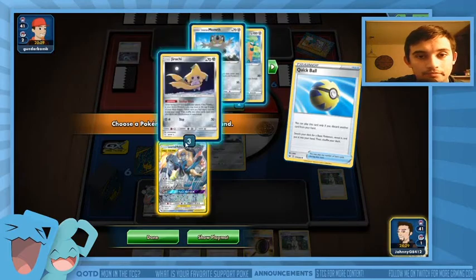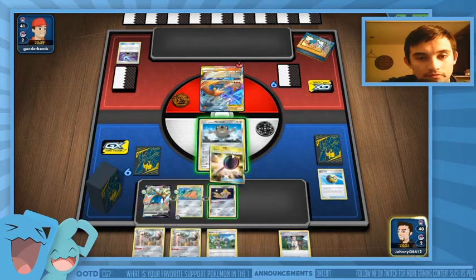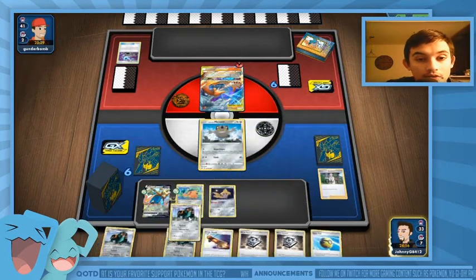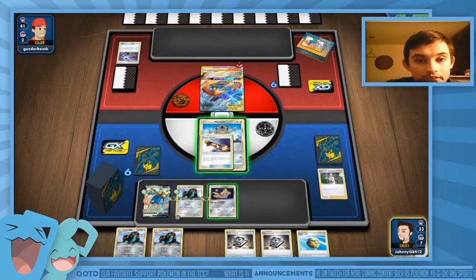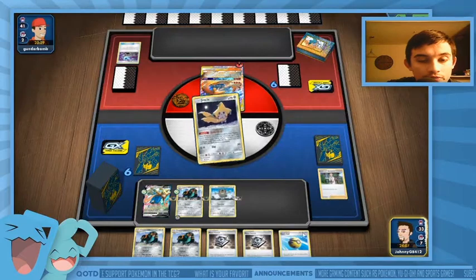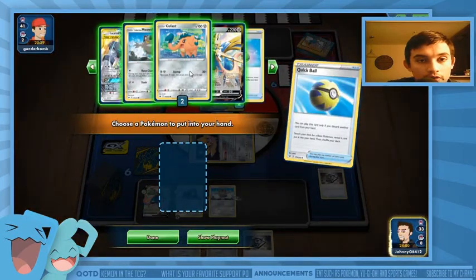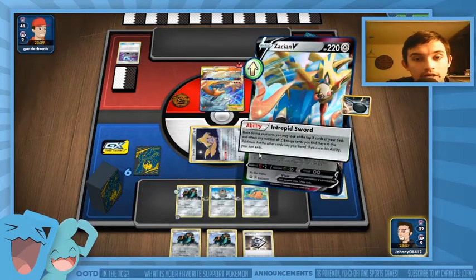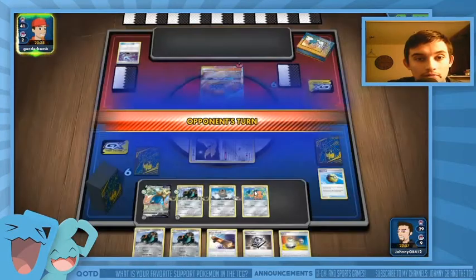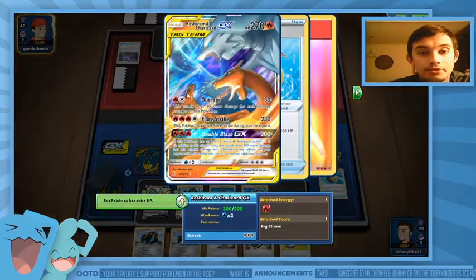I messed up there — I really messed up, I should have waited. I didn't evolve either. I really messed that up. I am playing this game horribly. Tool Scraper doesn't do me any good. I should have just let him kill the Meowth because I have no way to get those Galarian Perserkers back — I don't play Ordinary Rod, I don't play Brock's Grit. Didn't think that through, and now this thing has 300 HP.